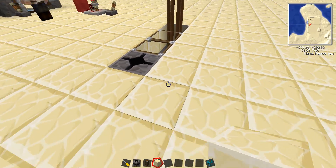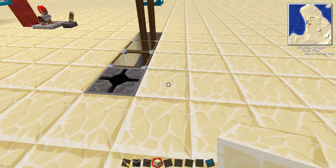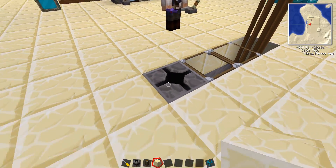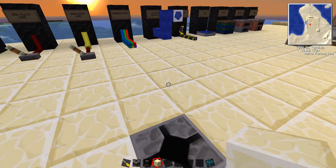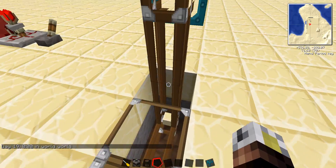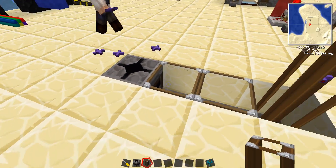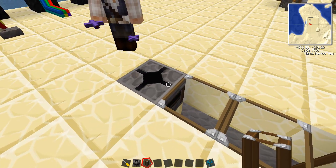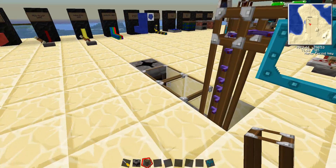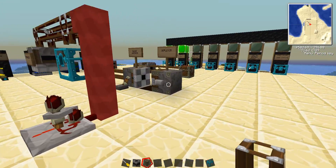Another cool thing about transposers: anything that hits them will automatically be ingested. Because we had a lever on the block next to it, it was throwing a shutoff signal to the transposer so it wouldn't do it automatically. But with no conflicting redstone signals, if you lob something in there, as soon as it hits you can see it coming through — it'll do that with anything. Anything that hits the direct back face of the transposer will automatically get sucked in, and you can see them pumping through and going into the crystal chest.